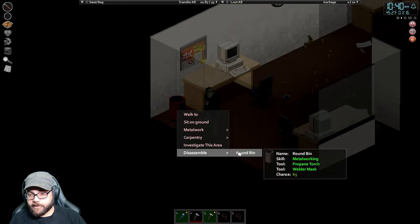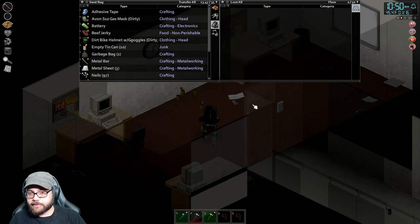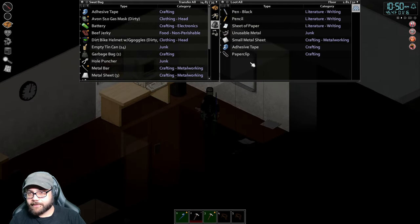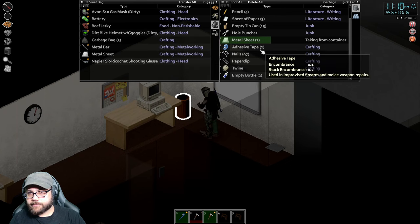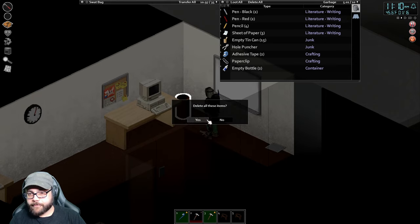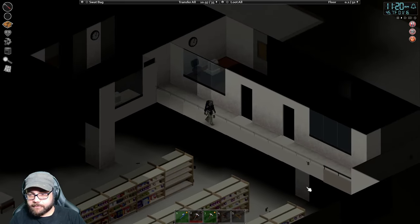I'm going to be a metalworking bandit. Scrap metal from that. I also need to clean up all these cans and stuff — all the hole punchers, scraps of paper, I just want my frame rate back. Just transfer all and then grab back what we want — take the nails, the twine, delete the rest. Then disassemble this because I've already got trash cans downstairs. And I do believe that's all the metal objects out of the base now.